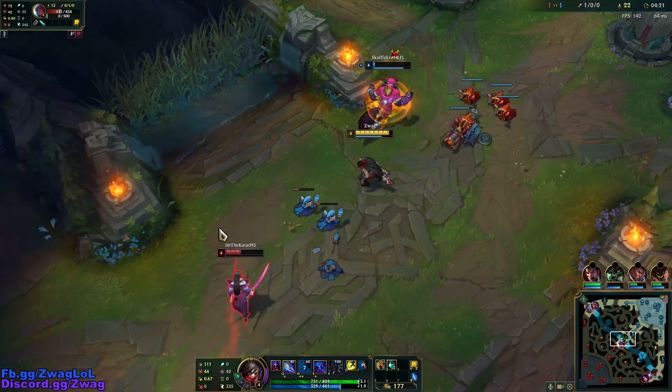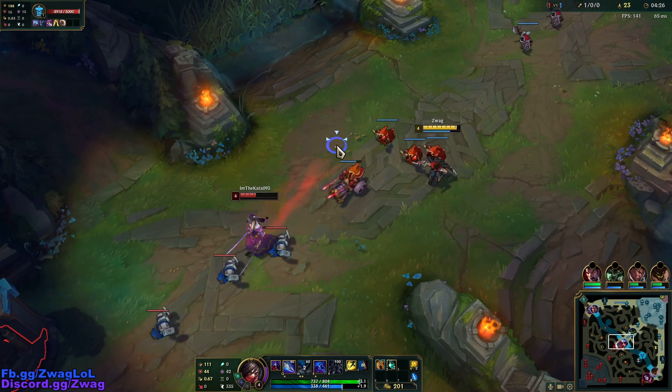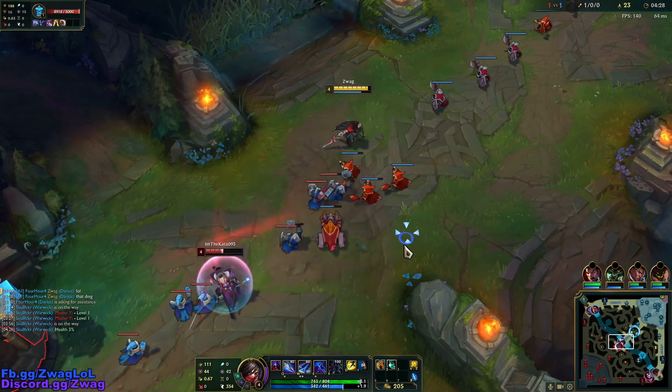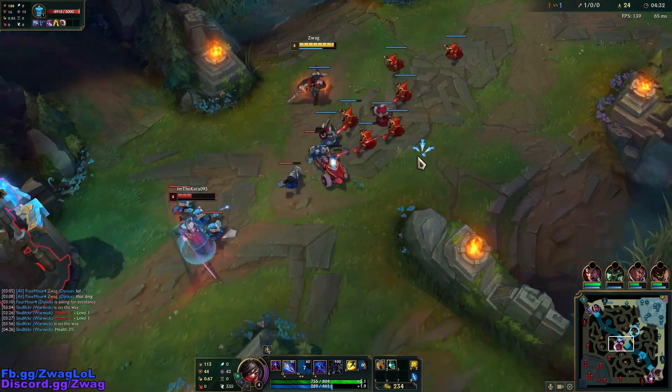Warwick's getting a little low here. I lost a cannon, but at least Warwick didn't die. If I hit the Rake twice on him, I can apply my passive with Q and an auto, and then he'll die at that low health.